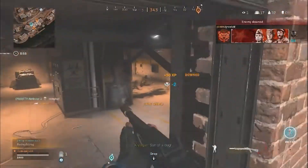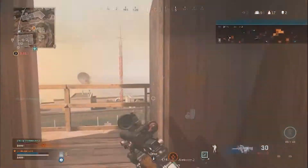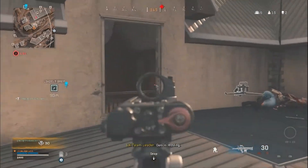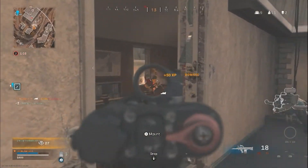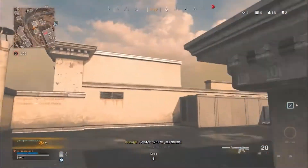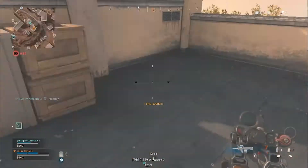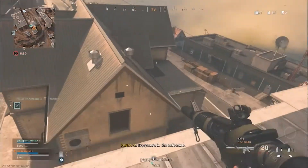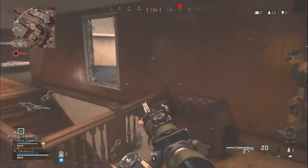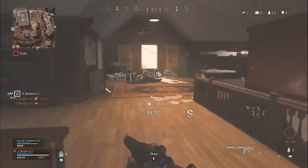Parkour comes down to map knowledge, map knowledge comes down to experience, and experience comes down to how much you play the game. As you can see here, I go up to the ledge at the window sill and peek with the Groza — I know there's people in there. His teammate gets wrecked camping in the building. I get on top of the roof, move to the next building for a better angle, find a flash bang and a Semtex, switch to my XM4, throw the flash bang — surprise, buddy — and spray them down. Team wipe. That's an example of what strategic parkouring can pull off for your team.